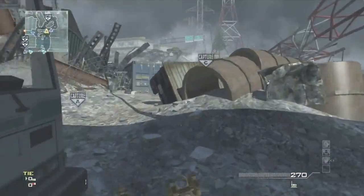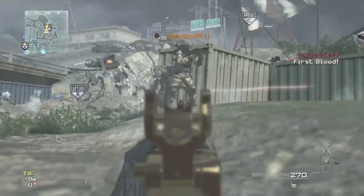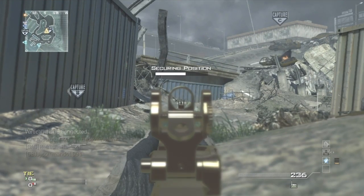Yo what's up guys, Luke here, and today I have an ACR MOAB for you guys on Interchange. Look at this opening — what I do is rush straight down from my spawn to C, because you always want to have C on this map. That's the first tip: capture C right off the start if you spawn up top.